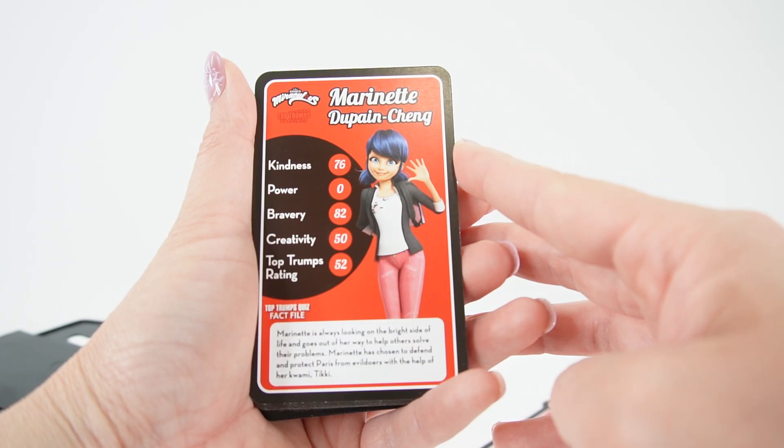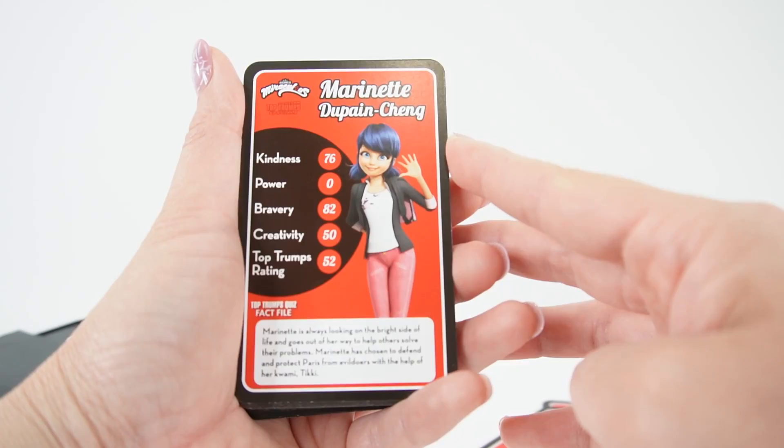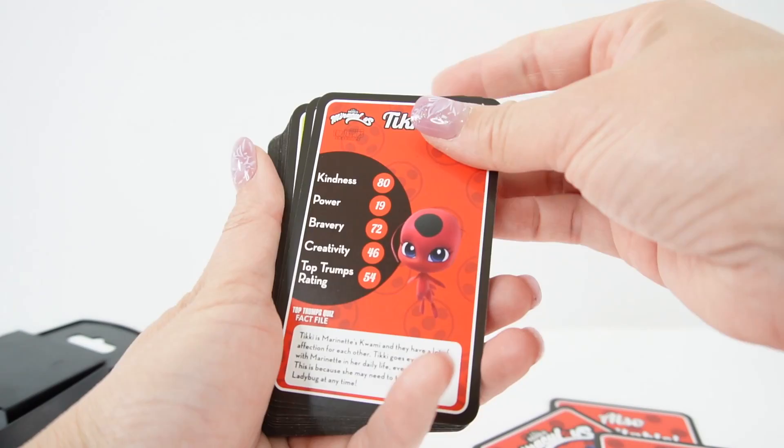Our first card here is for Marinette. It says Marinette is always looking on the bright side of life and goes out of her way to help others solve their problems. Marinette has chosen to defend and protect Paris from evildoers with the help of her Kwami, Tikki. Here's the back — I think the backs for all of these are the same, so I won't look at those anymore.